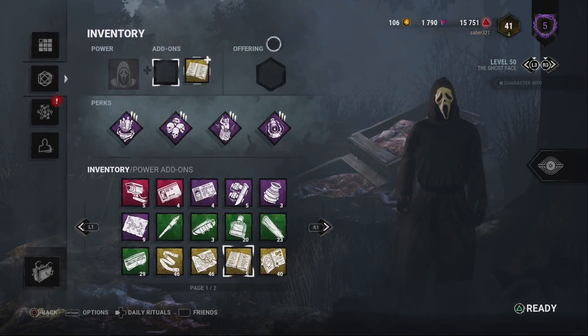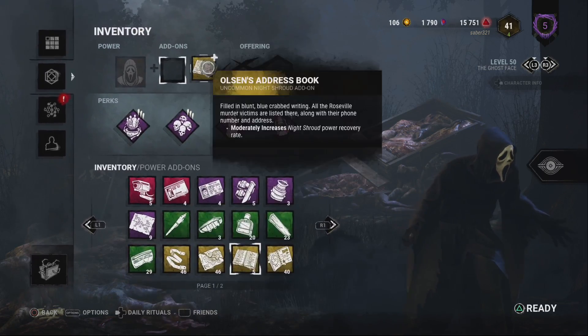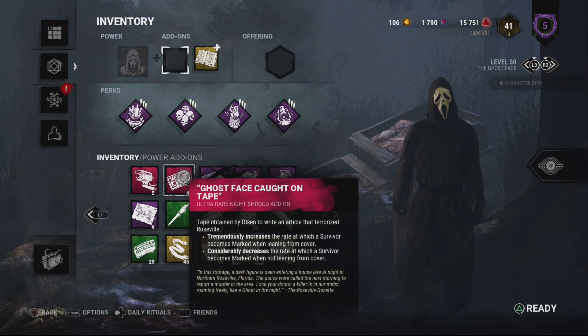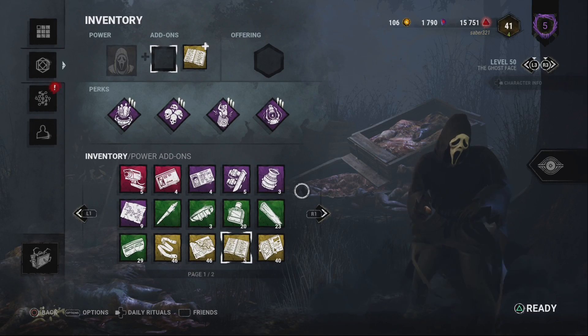Ghostface — don't do anything to Ghostface. His add-ons could use some more variety, because right now the only useful ones are Pen and Address Book. Address Book makes his power come back in less than 30 seconds — it makes his power usable more frequently, and his power is totally legit.